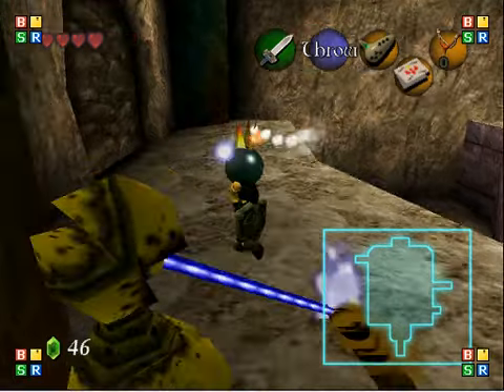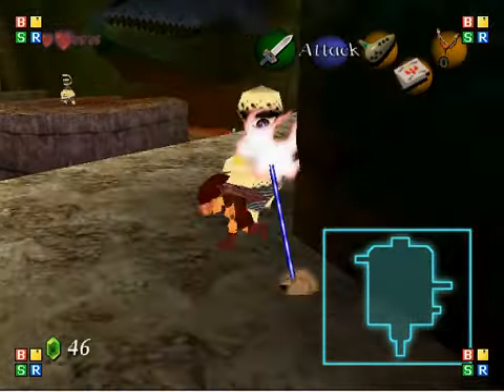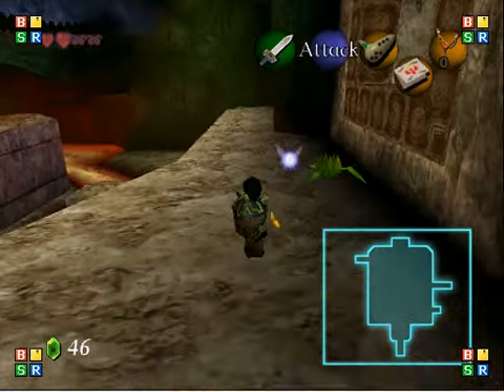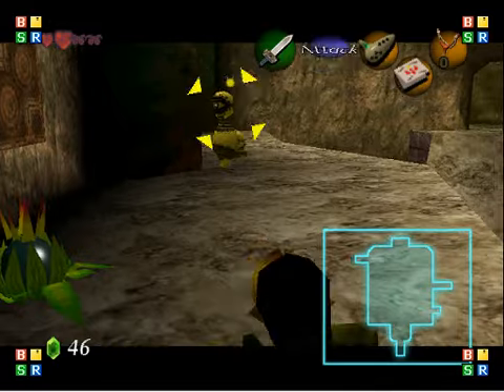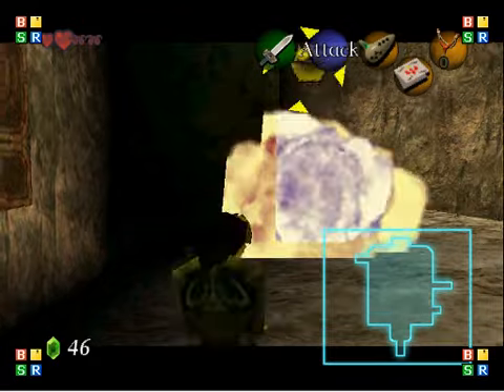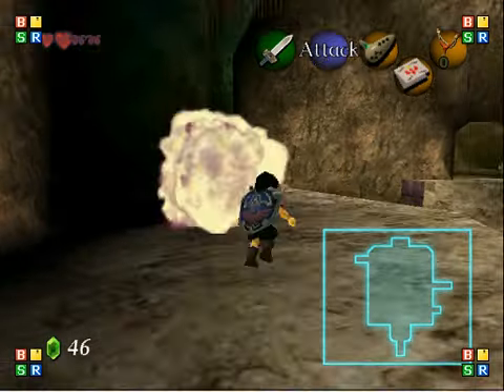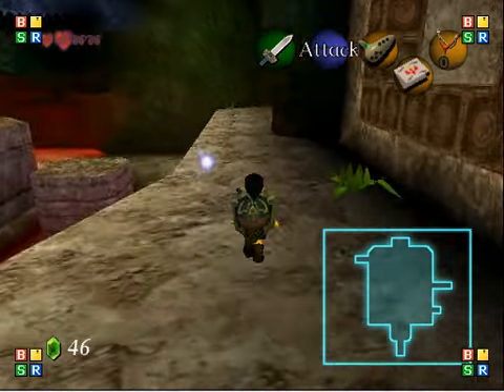Now you can either blow this thing up, or you can just block its stuff. But I'm going to blow it up due to the annoyingness. There we go. Here's a bomb — those bombs don't look cool. I'll show you the really cool bombs; we get those as an item here.